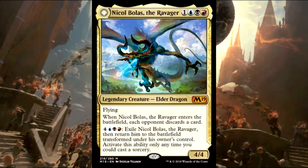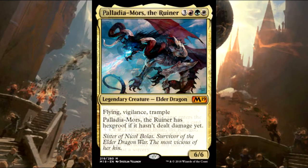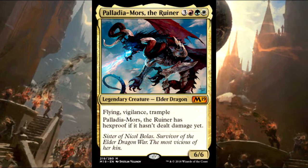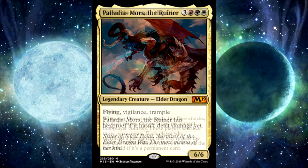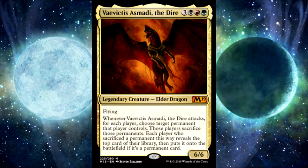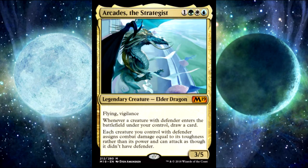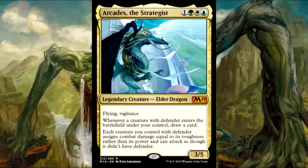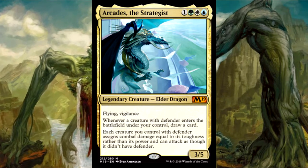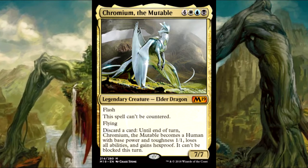I like these dragons because they gave us new commanders that did unique things and gave us a lot of different color combinations to do those things. It's nice to bring back the shard colors because we haven't had too many commanders in those recently. For the most part they all do pretty unique things, like the Strategist dealing with walls. We haven't really had something that cared strictly for that, aside from Doran the Siege Tower. But Arcades is cool and unique, we got Nicol Bolas back. Each one brings their own little bit of flavor to the table, some cool stuff to build decks around.